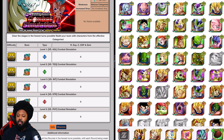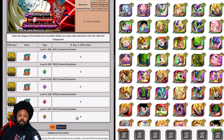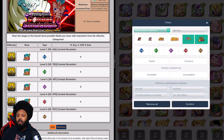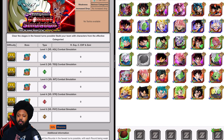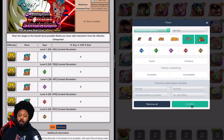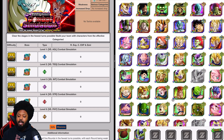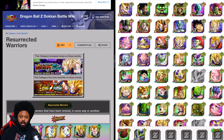Now let's say you don't have this Vegeta, you don't have this Frieza, and you don't have the STR Majin Vegeta or STR Broly. You still have options. Another category you could do — we've done INT, we've done Physical, and another one is AGL. You could keep Candy Vegito as your leader. You could bring Frieza as your leader because he is part of the Resurrected Warriors as well.